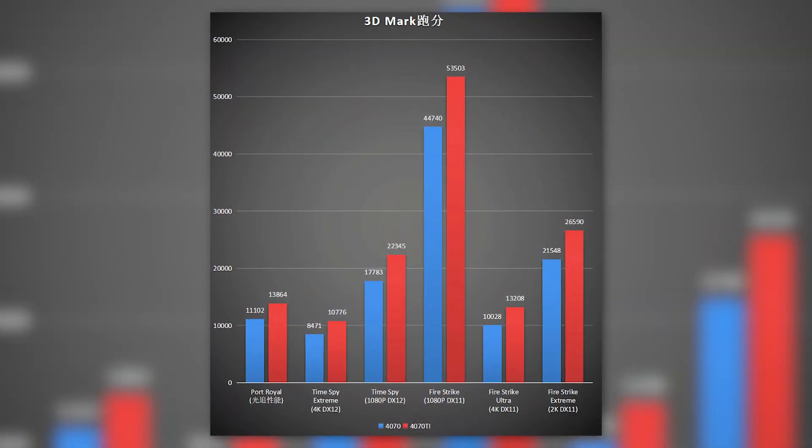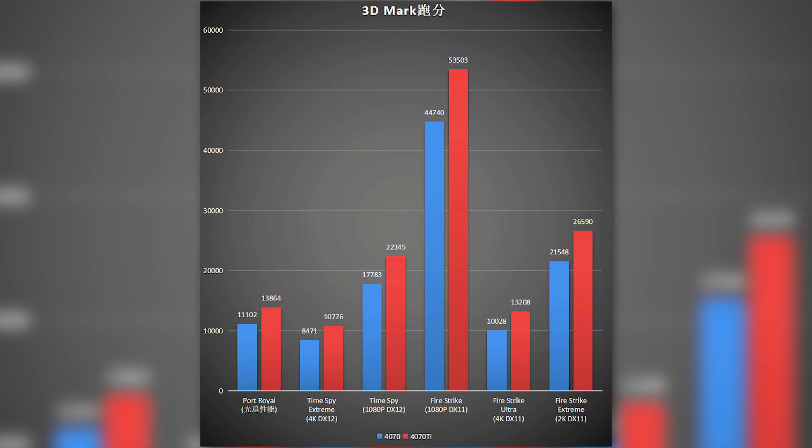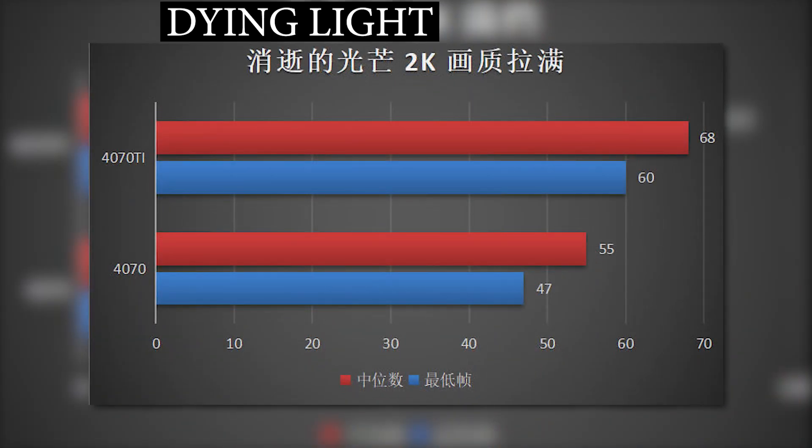Comparing the performance difference between the RTX 4070 and the 4070 Ti, the 4070 is 20% slower on average in 3DMark tests, which makes it roughly equivalent to the RTX 3080. When analyzing the gaming benchmarks, the same conclusion can be drawn from the games the user tested.